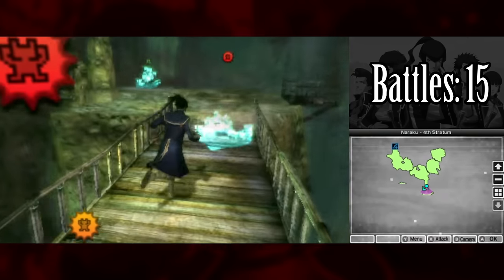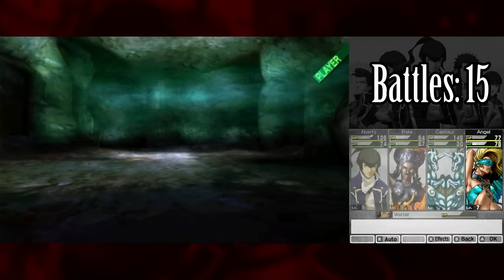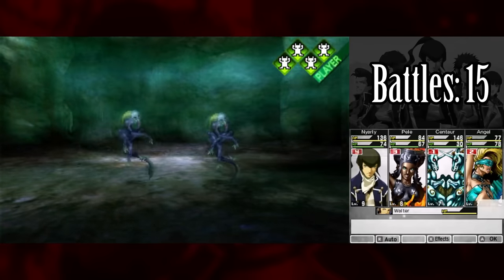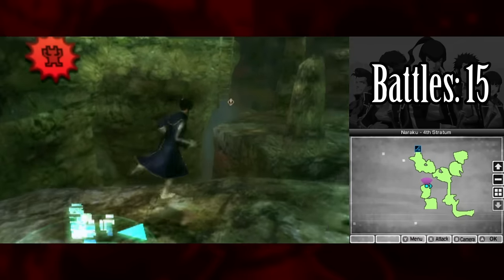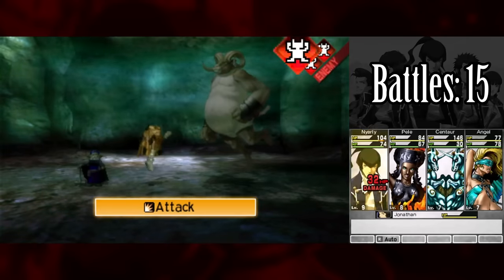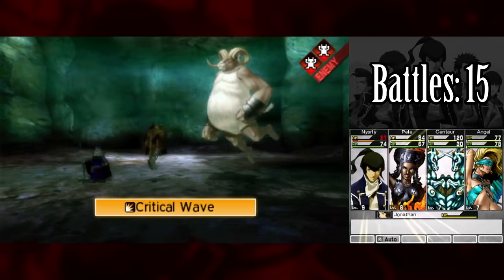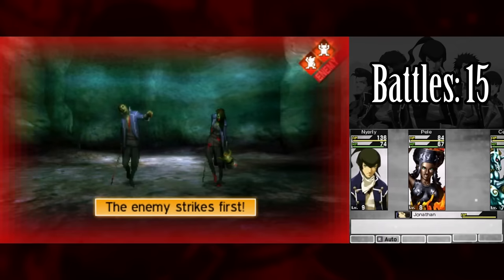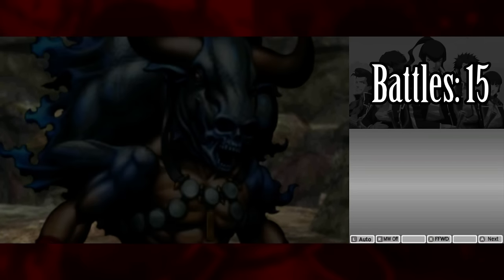The infamous Minotaur fight is coming up with no mandatory battles until then, but the hardest part is actually navigating Naraku without a single encounter. SMT4 technically has no random encounters, but enemies pop up aggressively and it might as well. Escaping has roughly 50% odds — which in SMT effectively means about 10%. After about an hour of trying, failing to escape, soft resetting, and dying, I finally make it to the Minotaur's hall without engaging in a single battle.